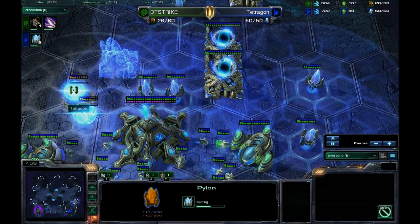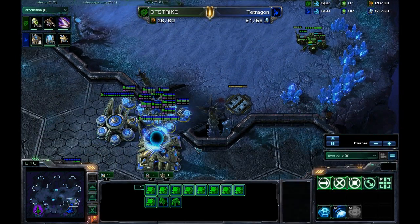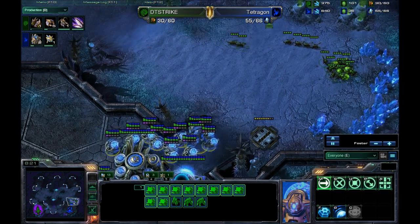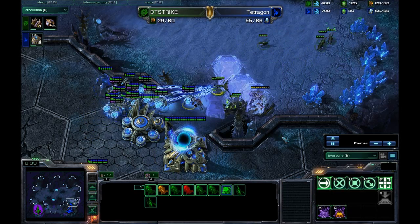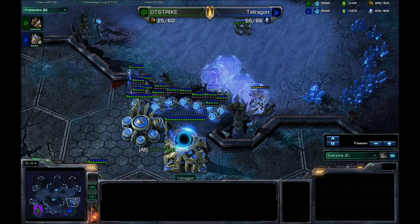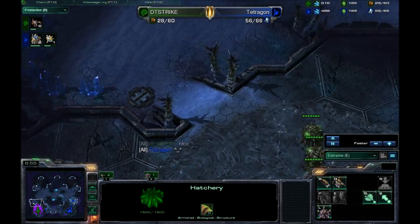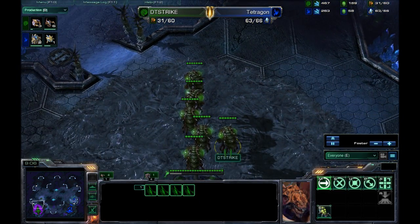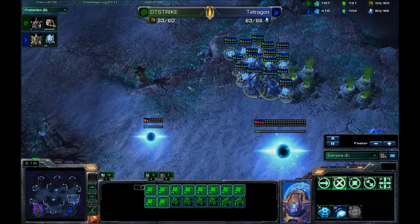Tetragon is basically just maxing out on supply — eventually he's not even going to force field the ramp, he's just going to let his army do the work. The supply is 63 to 31. A good situation if you have your Protoss player contained like this: just expand. He should have put a hatchery at the natural — would have allowed greater economy while keeping pressure on. Even if you're still spending on units, you still have your Protoss player contained. Build a couple drones here and there, keep options open.